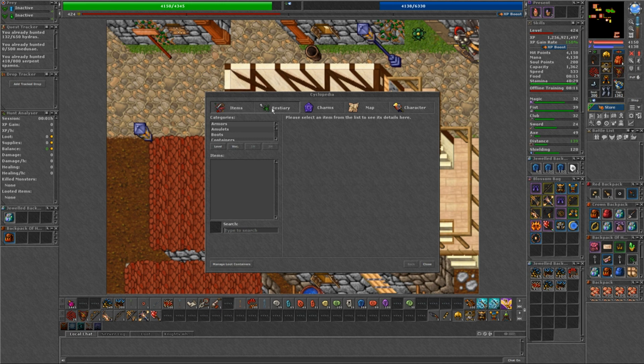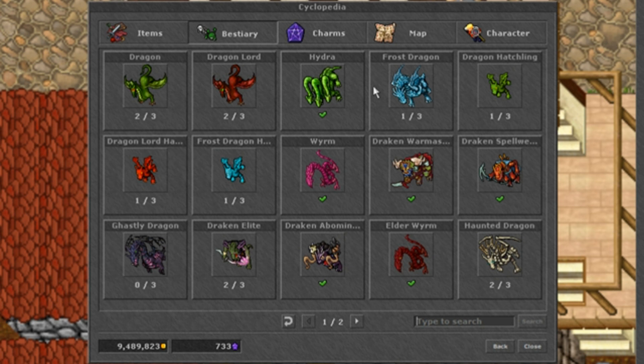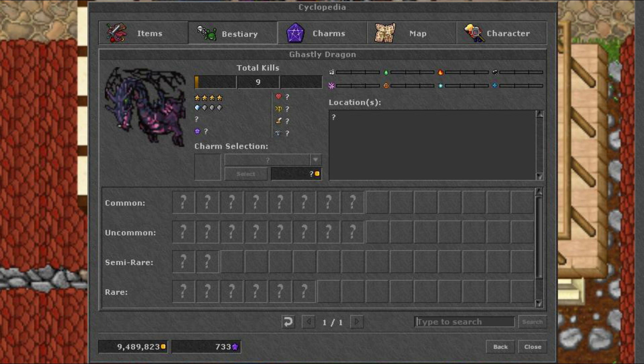Each creature is grouped under a category and will be displayed as a shadow until you kill one of them. There are three stages of unlocking a creature, and each stage will unlock more details until it is fully unlocked. The amount of kills required to advance the stage is dependent on a creature's rarity and difficulty. You can view how many kills are required for a creature by opening up the entry once you have killed the first one.